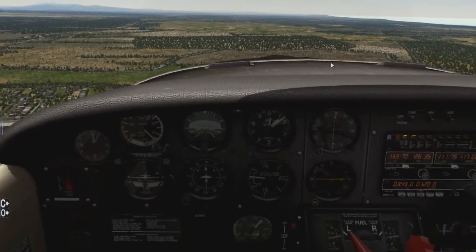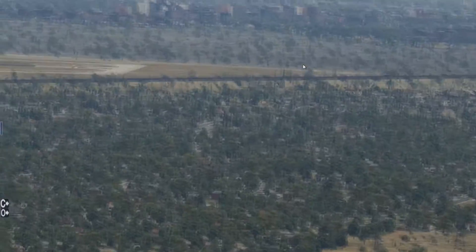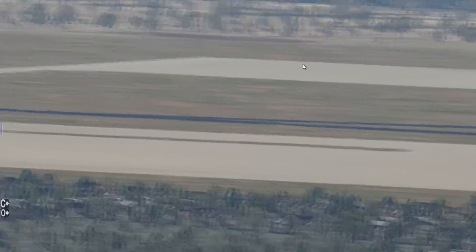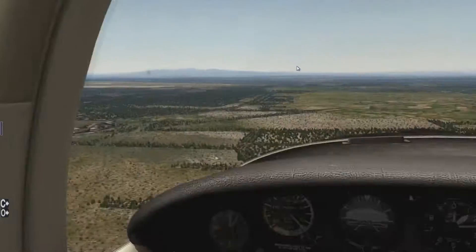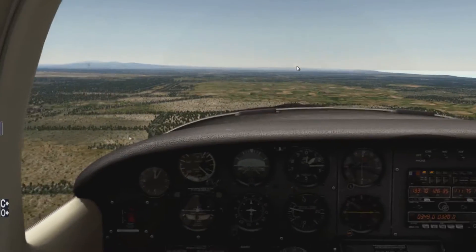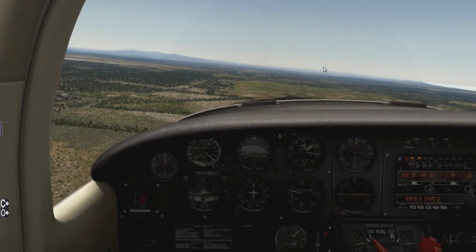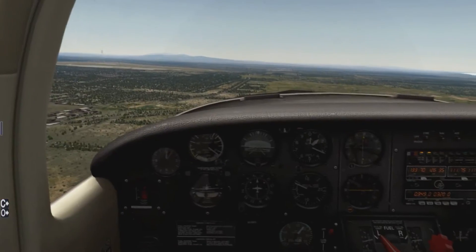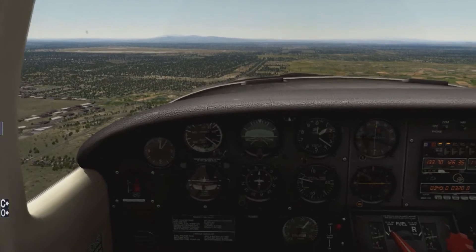I'll climb to about 1,500 feet and just trim those up a little bit. I can't see any windsocks, so in that case we'll just land at whatever runway we find. I'll do an overhead join at 1,500 feet, then descend into the circuit at about 1,000 feet, do a left-hand circuit and come in to land at runway 34, if I'm not mistaken.